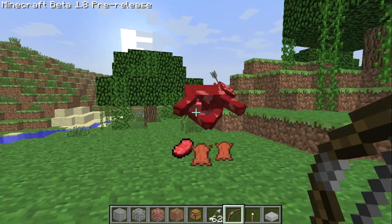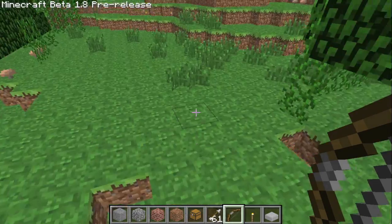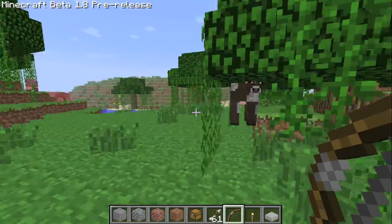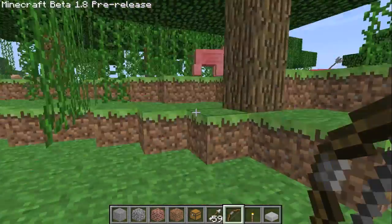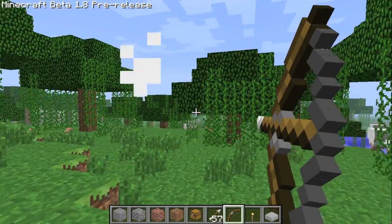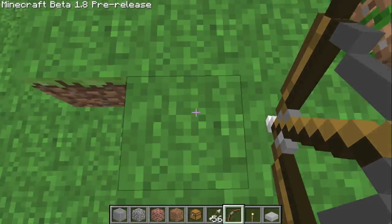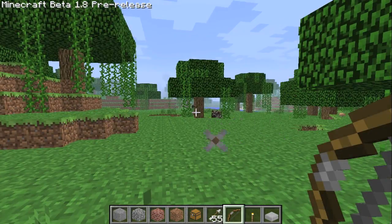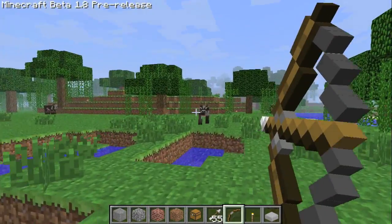So double-tap the space bar, right-click, and you see here it zooms in for you and it one-shots passive mobs, which is pretty cool. You can see the arrows sticking out of them — that's also new. Going on a rampage. If you don't let it charge all the way, it won't kill them, but if you let it charge all the way it will, because I'm not hitting them more than once. The thing I don't like about this is if you charge it, you have to shoot — there's no way you can cancel it, so I usually just shoot at my feet. This should two-shot non-passive mobs and one-shot passive mobs, so it's pretty cool.